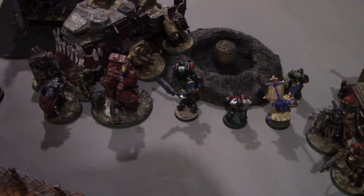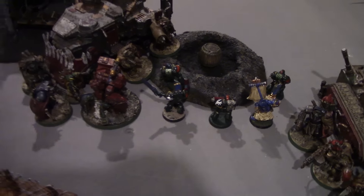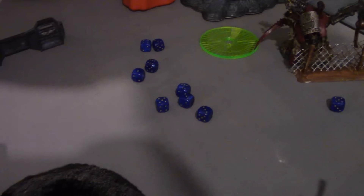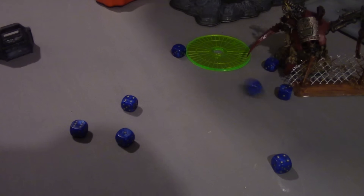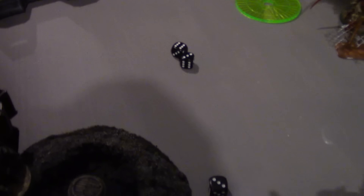Six twin-linked Big Shooters fire into Ezekiel's squad — hitting on fives but only getting three hits. One wound scored. Ezekiel is closest so he tanks it on his two-up save — which he makes, gloriously. The Mega Knobs and Warboss unit fires their twin-linked Shooters into the squad — rolling extensively — then three armour saves and all three are made.